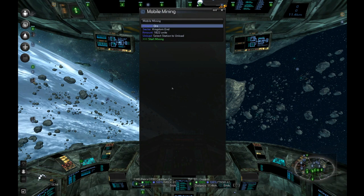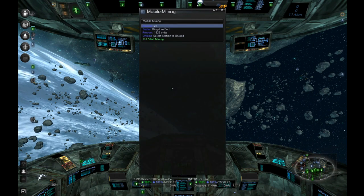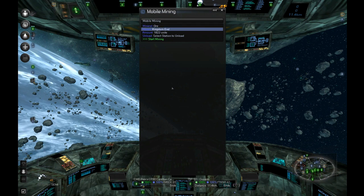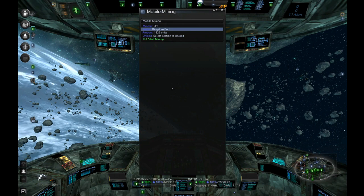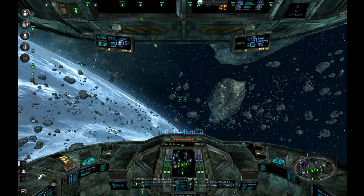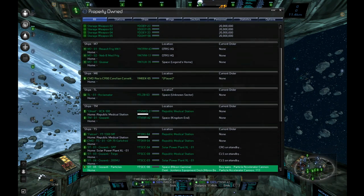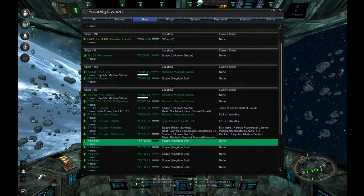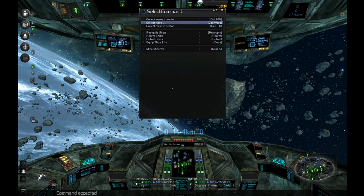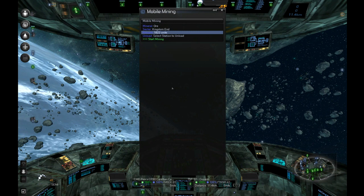I'm going to have them start with ore because I'll definitely need ore. If you hit enter you can switch between the different resource types. I'm going to select Kingdom's End as the sector. The amount - I believe when it starts off it defaults to the max cargo hold. Under special, mine minerals, Kingdom's End, that many units, and then you tell it where you want it to unload.